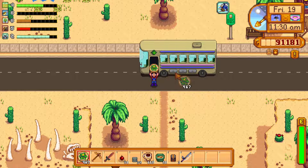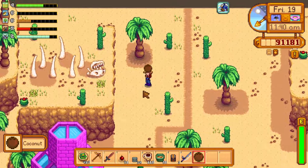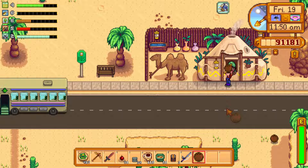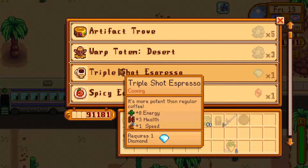So here we are at the desert. There are a couple of new forageables — cactus fruit and coconut — and we're going to make our way over to the desert trader. Let's just grab stuff since we like foraging. Here's the desert trader — an opportunity to buy stuff. Unfortunately gold isn't something he's super interested in; you've got to trade with him. You can get an artifact trove for five Omni geodes, a warp totem for three Omni geodes, espresso costs a diamond — sounds like a terrible deal. Spicy eel, mega bomb, bombs for five quartz. Warp totem recipe for ten iridium bars, butterfly hutch, green turban, magic cowboy hat. We've got none of these things right now.